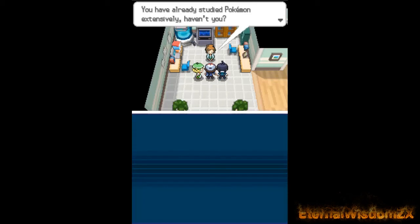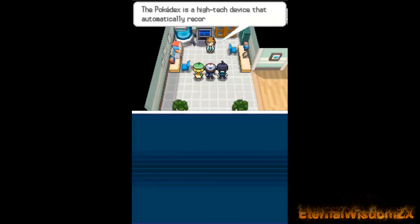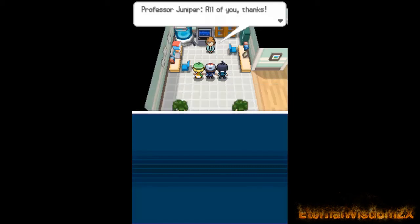The Pokedex is a high-tech device that automatically records the Pokemon you encounter. Professor Juniper wants us three to visit many places and meet all the Pokemon in the Unova region. This is her request — Vince, Cheren, Bianca, you'll go on an adventure to complete the Pokedex. Will you? Yes, okay. Because of you I can become a Pokemon trainer exactly as I've always wished. You have given me the best possible answer.